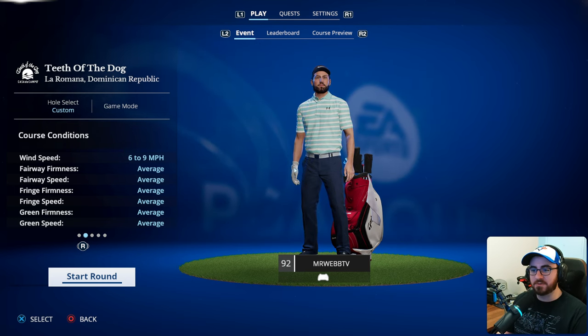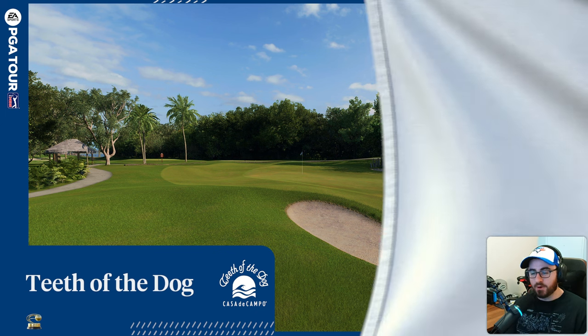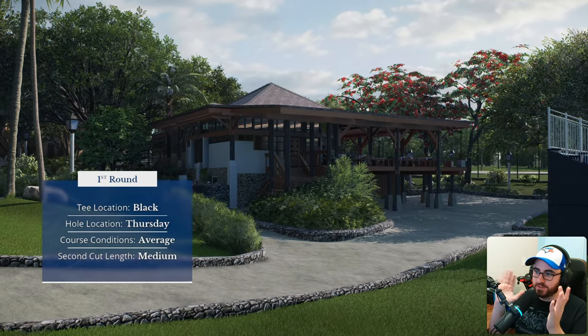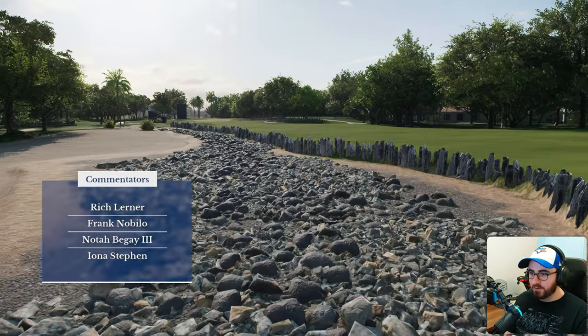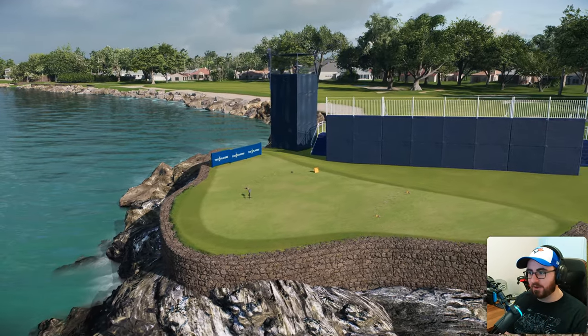We're dealing with six to nine mile per hour wind. Teeth of the Dog has some of the most legendary scenic holes you'll see. I hope the game lets us play those in one of the rounds. I think it starts around the fifth or sixth hole. The back nine is world-class golf - sensational. You've got all these beautiful shots with man-made barriers, all the rocks, the coral - and there's a sneak peek right there.